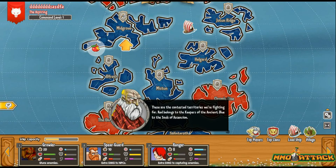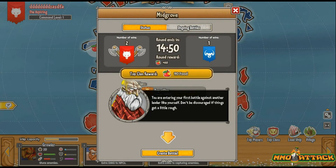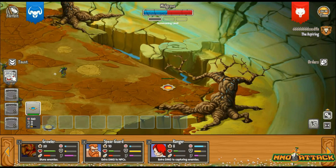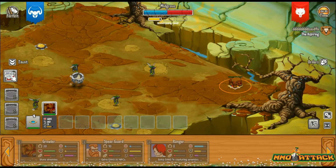Here's the battle map — these are the contested territories we're fighting for. Red belongs to the Keepers of the Ancient, blue belongs to the Souls of Ascension. We're going to click on Midgrove. It says 'you are entering your first battle against another leader like yourself — don't be discouraged if things get a little rough.' Does this mean I'm fighting against another player? I'm not quite sure. We're back to the battle screen now, hopefully I don't mess things up too bad.